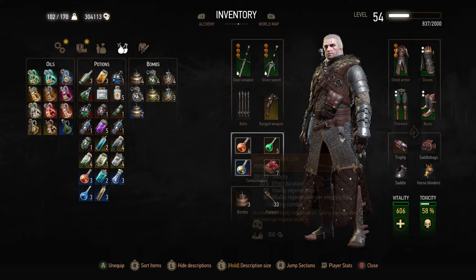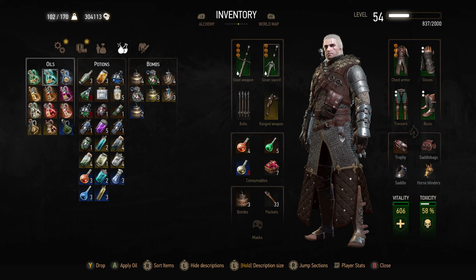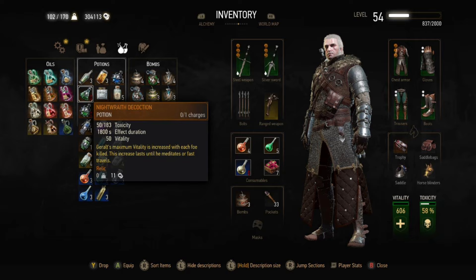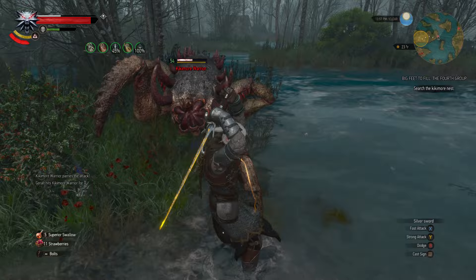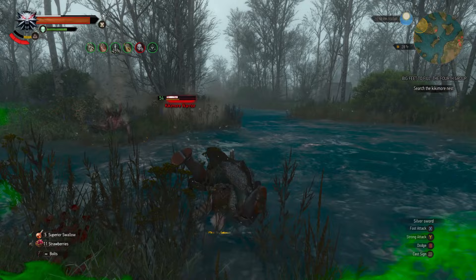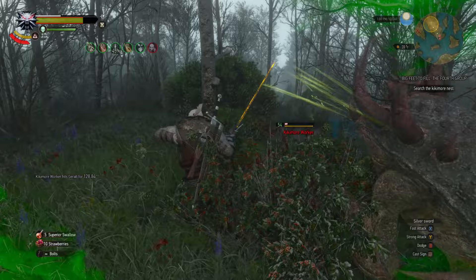For potions, I'm really just using Thunderbolt and general healing potions. For decoctions, I'd recommend the Nightwraith decoction to increase Geralt's maximum vitality, as well as the Ekimmara decoction — damage dealt regenerates vitality, so you keep vitality positive. Water Hag isn't bad either, since damage dealt is increased when vitality is at maximum, but you're not really going to be at maximum vitality a lot in this build because you will take some damage. The focus is being super tanky and able to take hits.